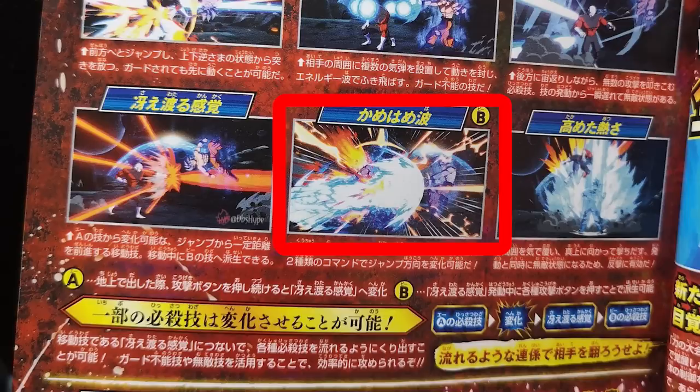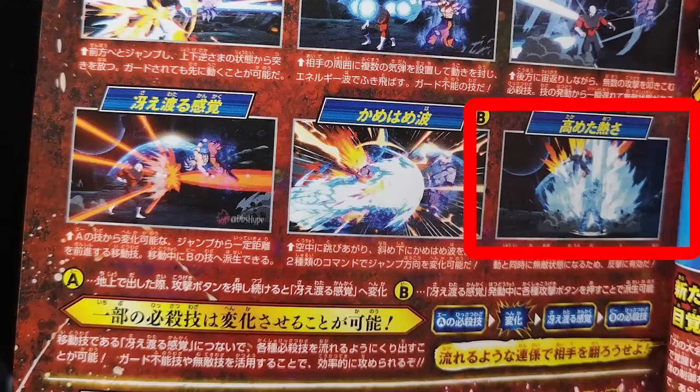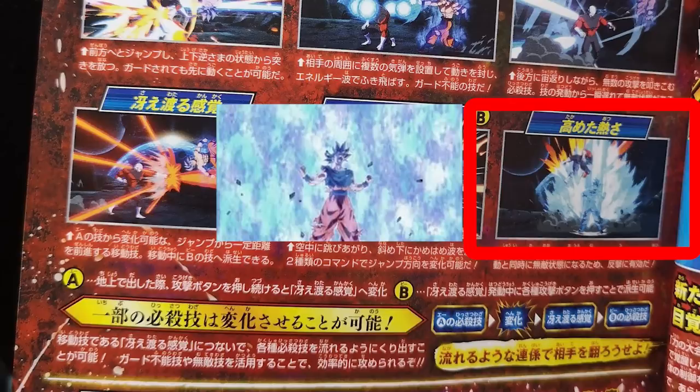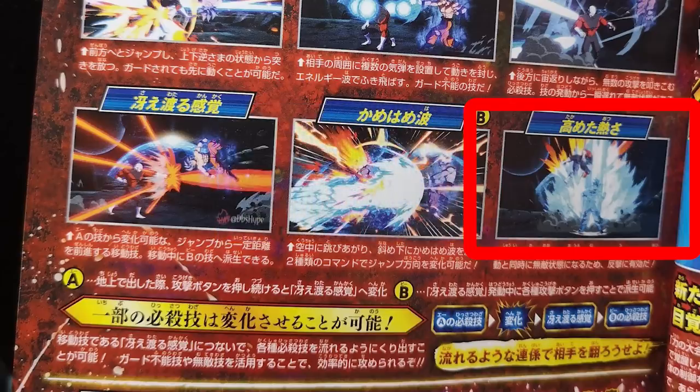The third and final square we're going to cover is called High Heat, and you probably know it from the show — this is UI Goku's roar, the heat of Ultra Instinct. It releases an attack upward and is invincible when activated, so this is definitely a DP. And it has to be easily the best looking DP in the game — that is an amazing looking move, and I'm definitely going to be spamming that when getting off the ground.